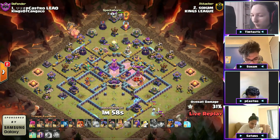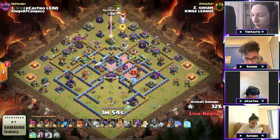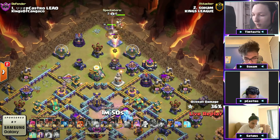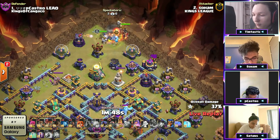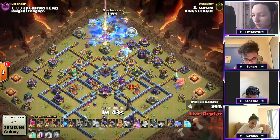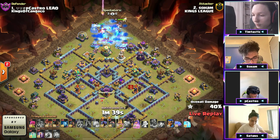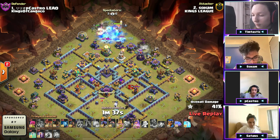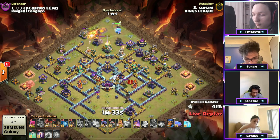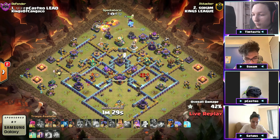He's got an ice golem king to the top side. That electro titan is still alive as rocket loons come in for the wizard tower. Queen behind the king as he continues this push. We got rocket loons off to the right side into the archer tower. The ice golem is going all the way to the top side. He's got battle drill to utilize but he's going to try to take out the eagle artillery as quickly as possible. More rocket loons to the left — he's got seven bats and two freezes.